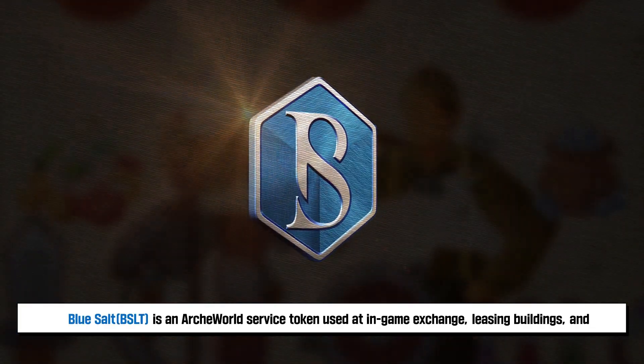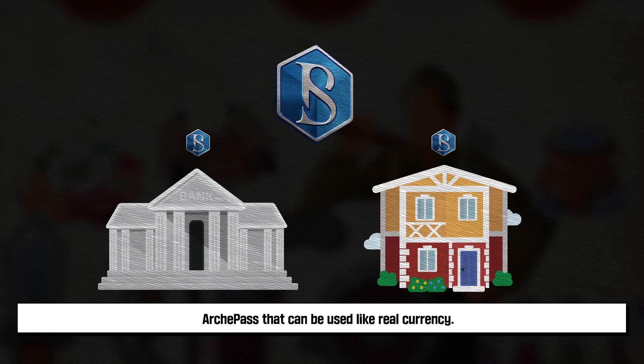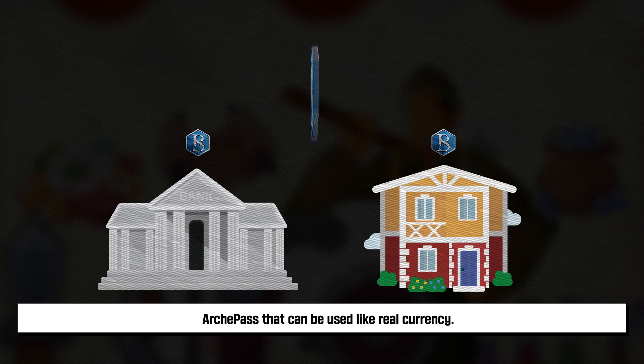Blue Salt is an ARCA World service token used at the in-game exchange, leasing buildings, and ARCA Pass — and can be used like real currency.